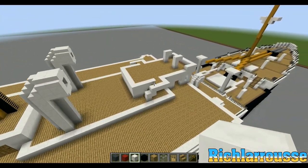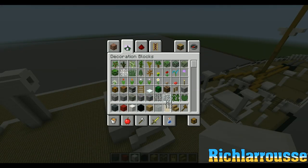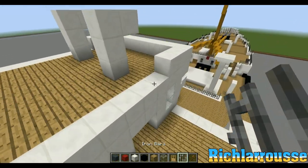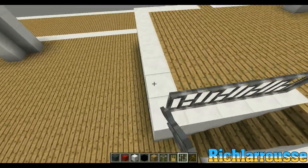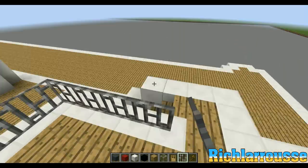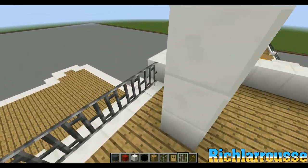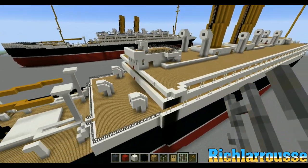And that is pretty much all we need to do for the wheelhouse apart from the handrails, which I'm going to get now. The handrails are of course the iron bars. We just add them around the top of the ship's wheelhouse like so. And there we go. That all looks nice and neat. That's that job done. Brilliant. Marvellous. Beautiful.